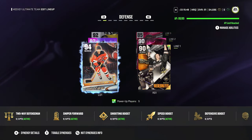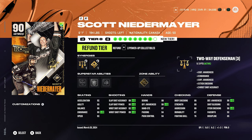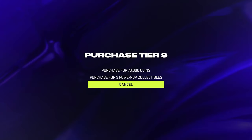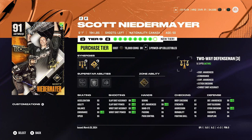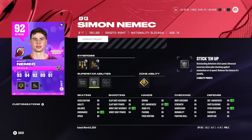On defense we got Dougie Hamilton — he's unreal. Gold Shutdown, silver Quick Pick, 94 speed. We also got Scott Niedermeyer paired with him. His next upgrade is a speed boost and I don't have the power-ups right now but I'll upgrade him ASAP to 91 overall. He always plays very well in-game. Silver Stick 'Em Up, and I'll probably throw Elite Edges on him too since 93 speed is very nice. Second pair we have Nemitz — 6'1, gold Quick Pick, silver Stick 'Em Up, 95 speed and acceleration. 96 defensive awareness is quite nice.